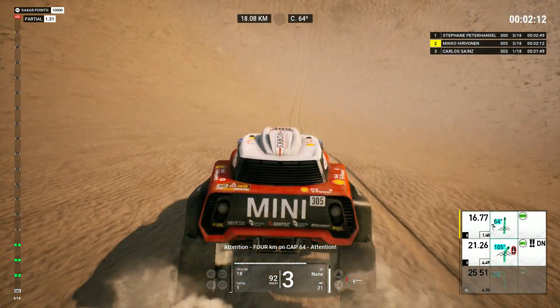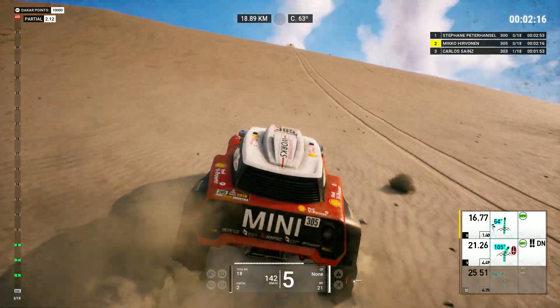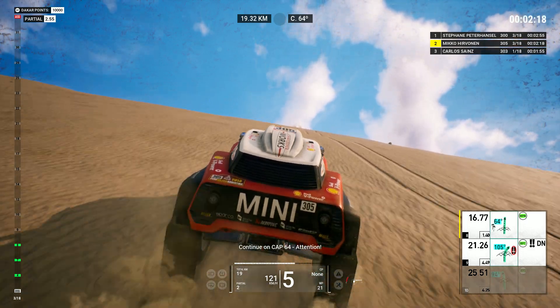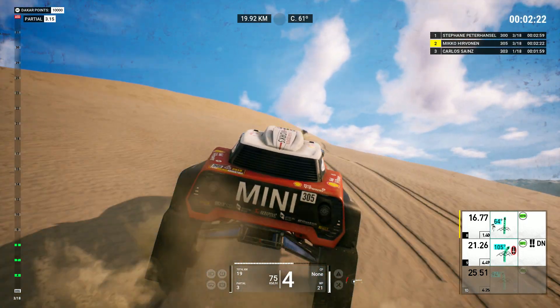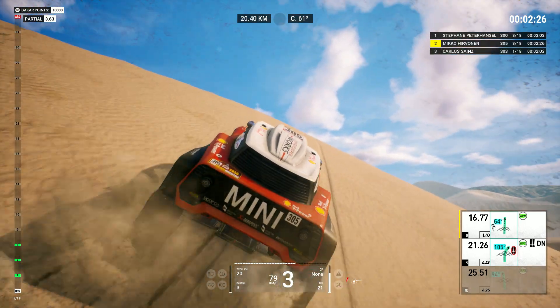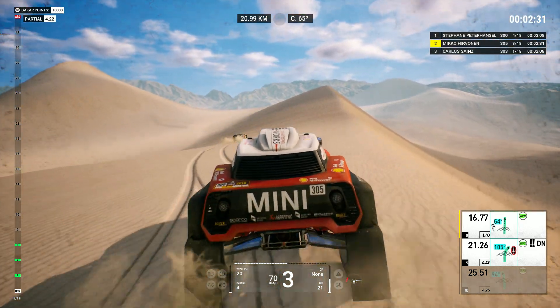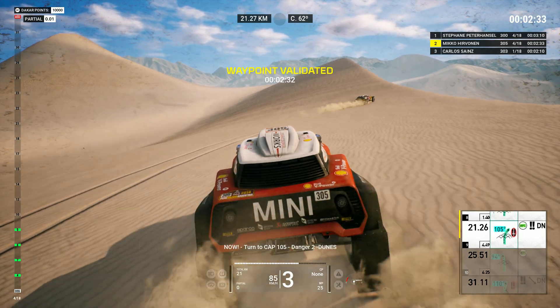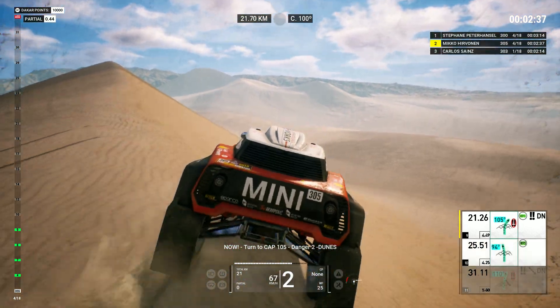Attention, four Ks on cap sixty-four. Attention. Continue on cap sixty-four, attention. Five hundred, turn to cap one hundred-five. Now, turn to cap one hundred-five. Danger two, dunes.